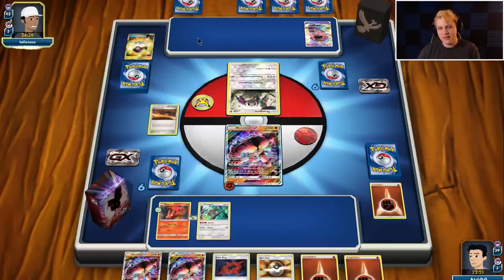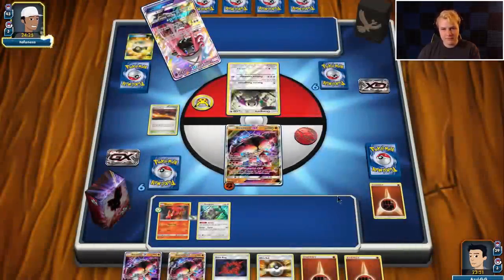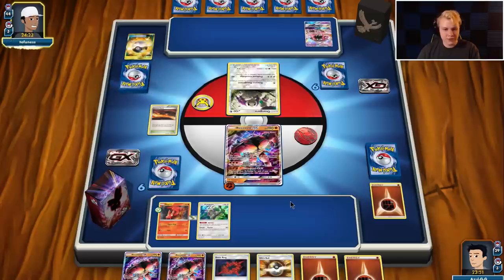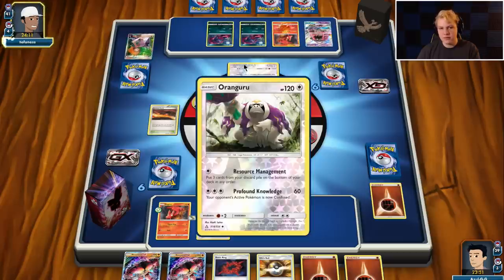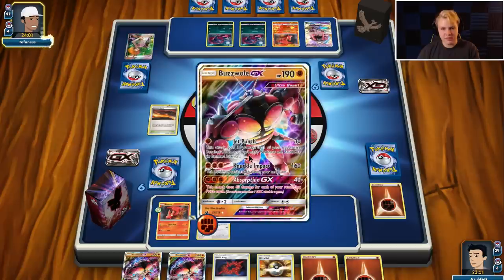There's the Lele — I had Diancy on the mind, not Lele. Grabbing Brigette then: Zorua, Zorua, Slugma, I assume. Okay — Zorua, Zorua, Slugma. I really want to go KO the Zorua here, so I'll punch the Slugma for 30 and attach a second energy to get this thing ready to go.